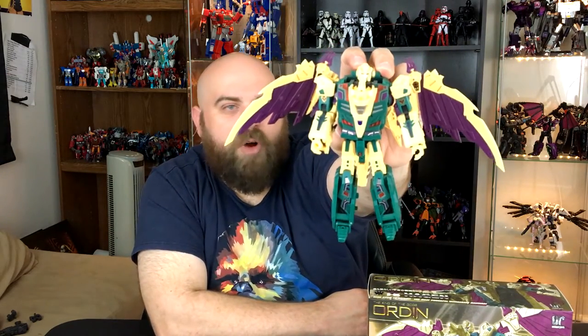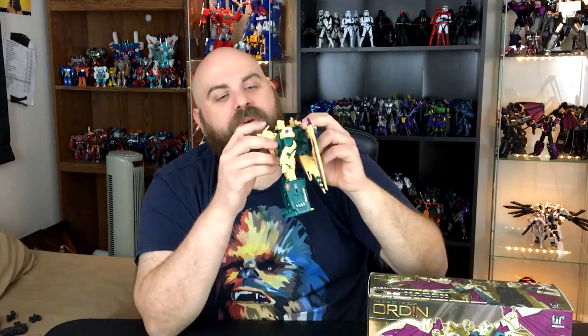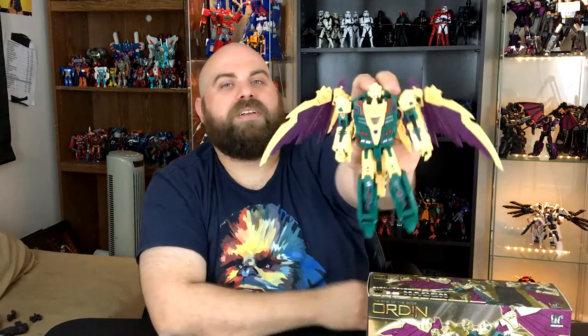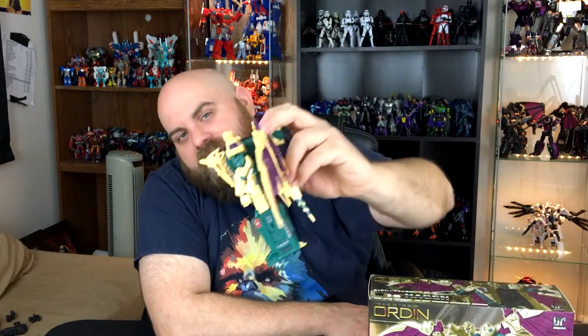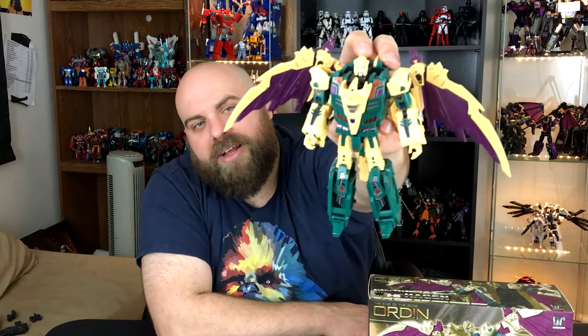And there we go. That's Hagen in his robot mode. This part folds down to make it less awkward into his face, so his bird head does get a little bit in his face, which kind of sucks. But you know, it's fine — what are you going to do? I like his colors. I like his stickers.